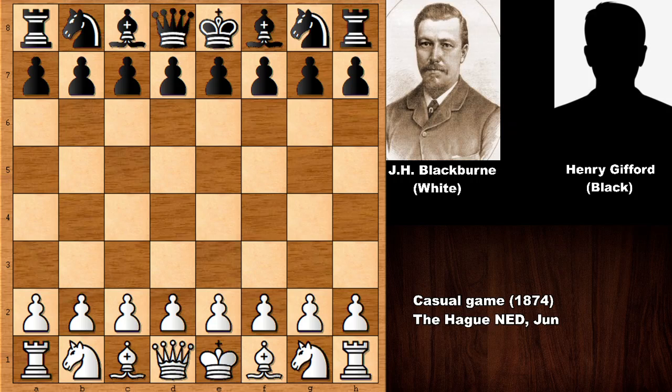Hello everyone and welcome back to another exciting chess game from the history of chess. In this game we have Joseph Henry Blackburn with the white pieces and his opponent is Henry Gifford. This game is from 1874, a pretty beautiful chess game which will put a smile on your face — it is a must-see chess game.